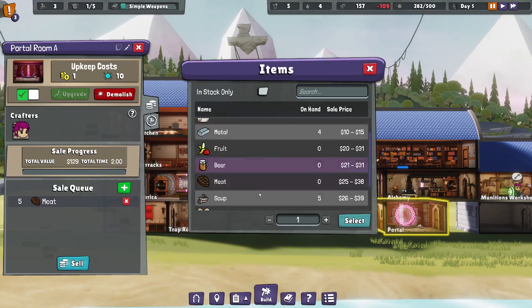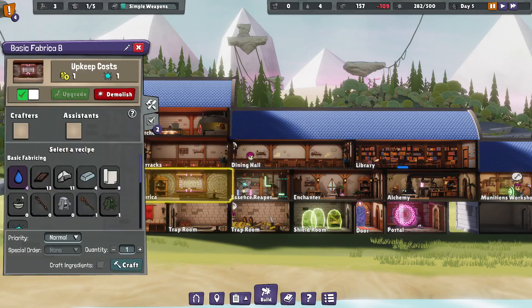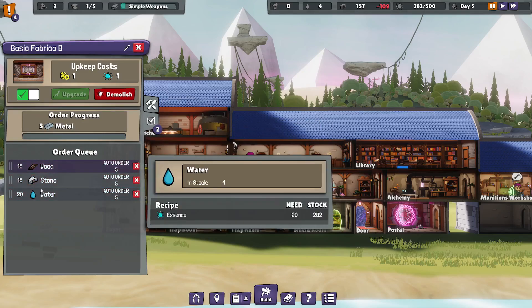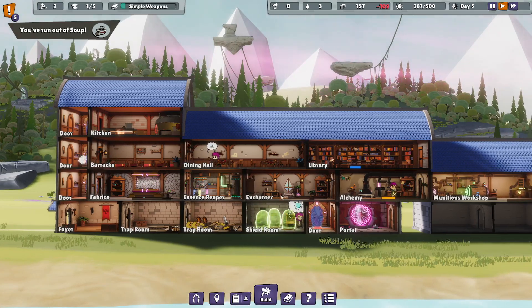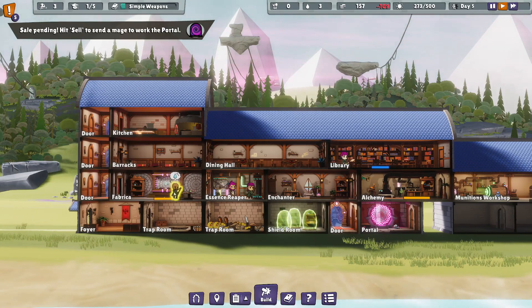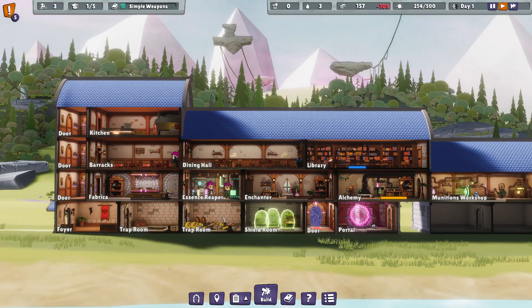We can also go ahead and sell our five meat and then sell our five soup - our money makers - for 259. That's fantastic. Do we also have Gruul on auto buy? We don't. So we should build some of that, otherwise people are going to starve. Takes water. Maybe we set that at 10. We have an auto order of 20 when we're at 5. So somebody should be making water soon. You've run out of soup. They'll subsist on Gruul.